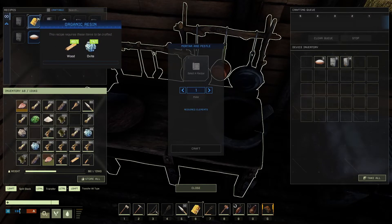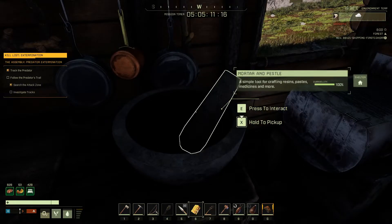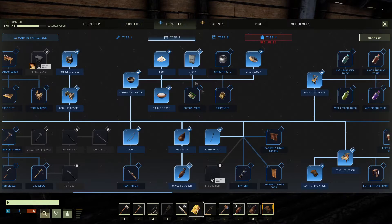And it's right here. It requires wood and oxide, and that's it. You can make tons of it. But the thing is, I don't remember seeing it there till I was level 20. I don't remember unlocking it in the tech tree.